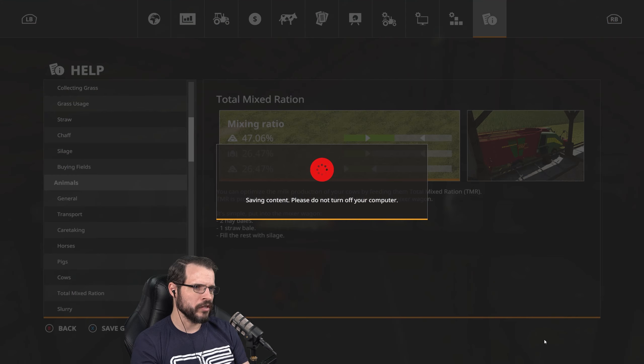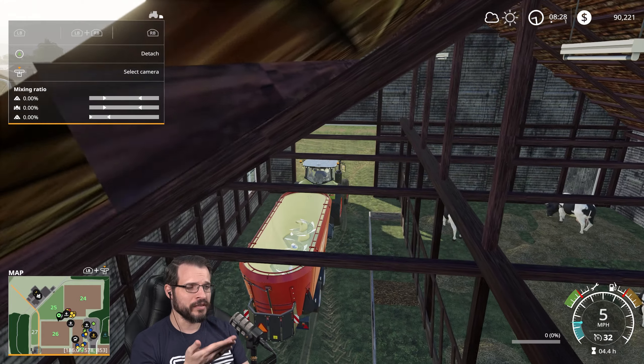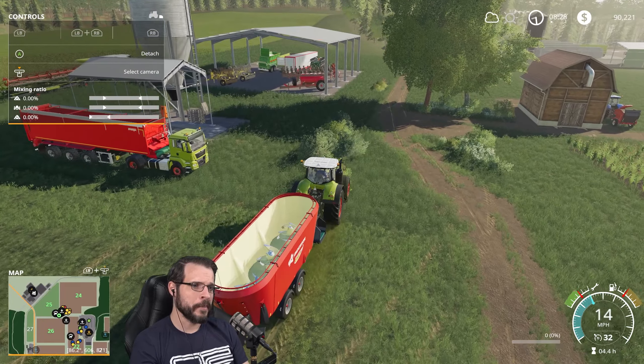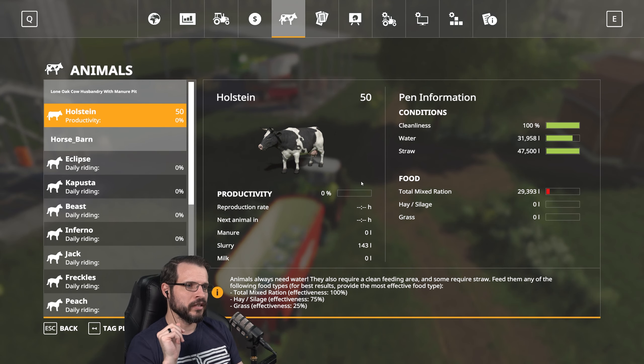I get four full trailers worth of food out of it, which is very nice. But I like this trailer — this one right here that we're using is pretty solid. It does a lot of load, and as you can see 30,000 food barely blipped on the Holstein's food. My guess is that's probably about one-eighth of what they need — they're probably going to need at least 250,000 to 300,000 food. So we've got a lot of trips, even with this little trailer.